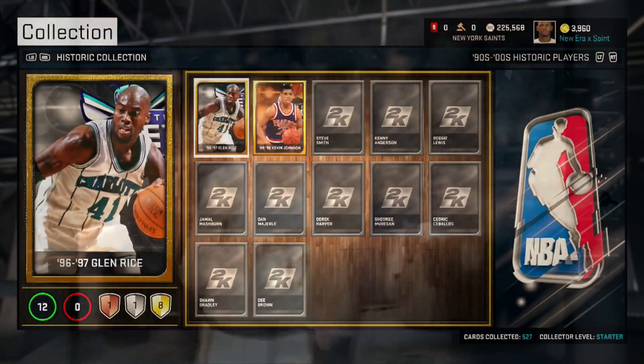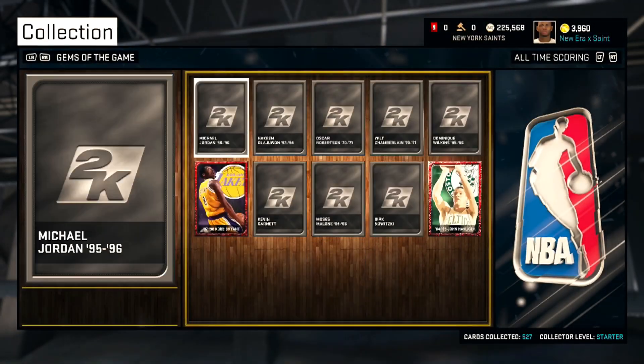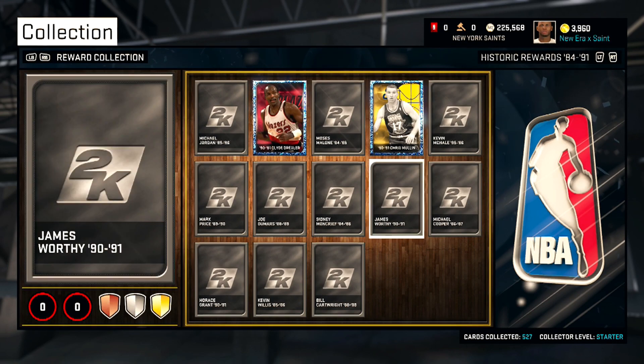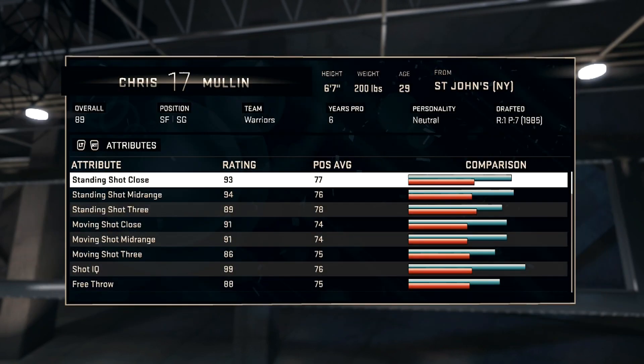Next was Chris Mullin — boom goes the dynamite. He pulls up in transition, nobody's in the paint, takes a jump shot, drives on David Robinson, gives him a one-handed floater for the win. He's from Brooklyn and I have to claim him — I'm from Queens but it's what it is. He's still from New York. I don't know why I chose a black and white picture for him but I still think it looked kind of cool.